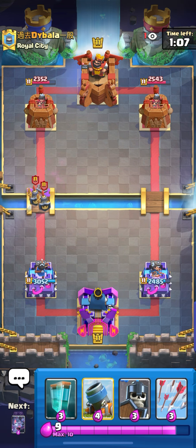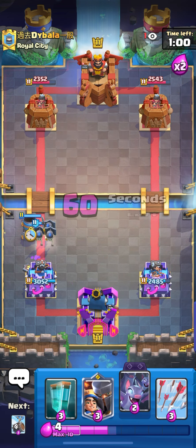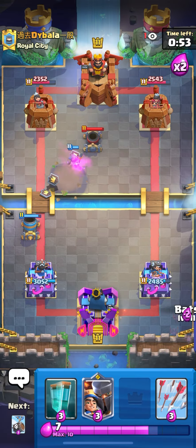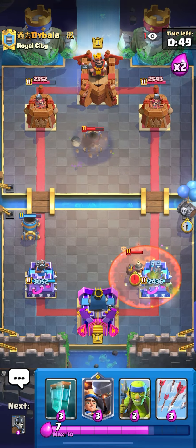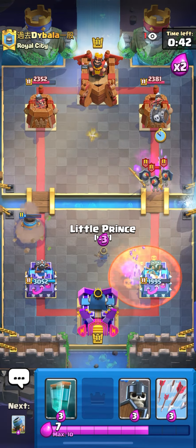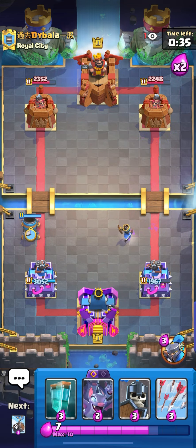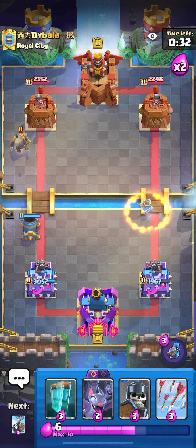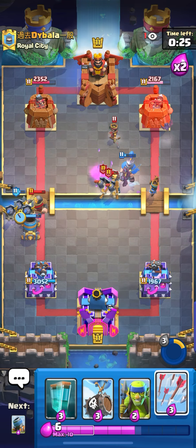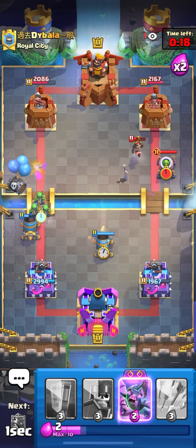Against mortar-poison, it's a counter obviously, but we can outplay him — try to pressure both lanes. If he's not the best mortar player I can win against it by baiting his stuff. I played skelly barrel and spear gobs. I'm not gonna play clone because he has log — I'm only gonna clone when I'm playing bats and he doesn't have poison. I'm gonna protect my mortar and try to force something else. He played log, so I played spear gobs and skelly barrel.